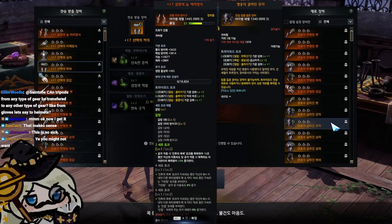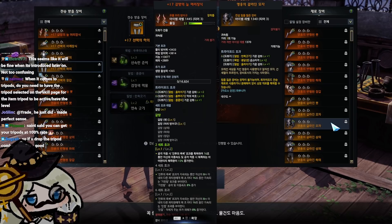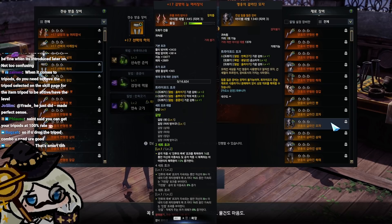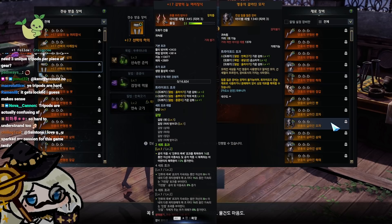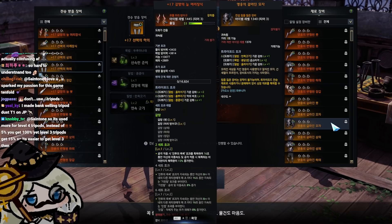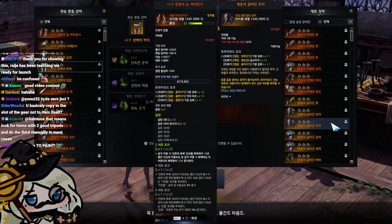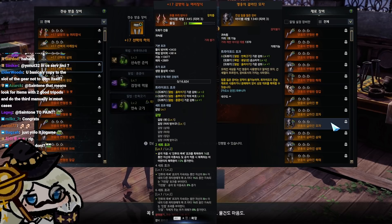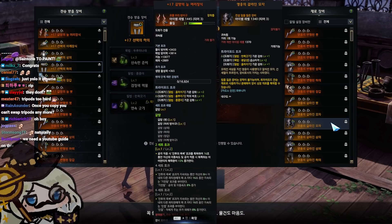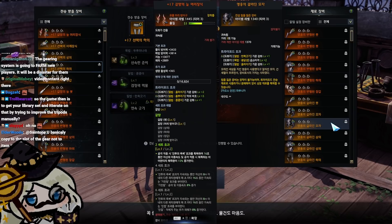If you copy tripods from the library onto an item, it can no longer be used for the manual swap — you can only copy it from the library. This is hard to explain, and they don't teach you this in-game at all. There is no official guide on this. The only way you'd ever learn how to do this is from a streamer or a friend. If you never learn how to do this, you'd be manually trying 5% until you were broken down to tears.